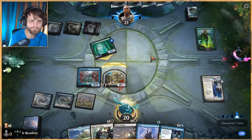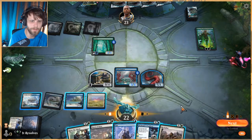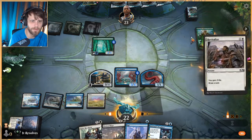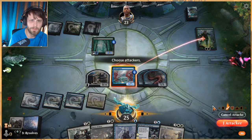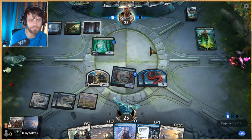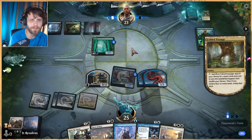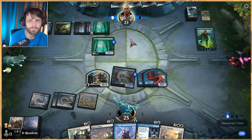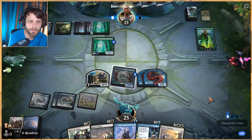Not really sure why they're attacking — it's kind of useless. Let's tap the blue, throw this out there. Let's revitalize — that's good — and spit out a token. If they just animate a land we can block it with a 1/1, maybe we don't. I can see both sides of that.